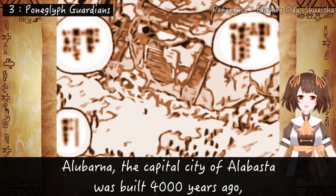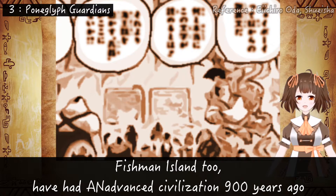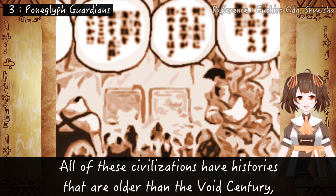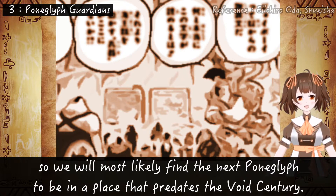Alubana, the capital of Alabasta, was built 4,000 years ago, and similarly Shandora, the ancient city in Jaya, and Zou both have history from over 1,000 years ago. Fishman Island too had an advanced civilization 900 years ago, judging from the interaction between Joy Boy and the Mermaid Princess. All of these civilizations have histories that are older than the Void Century, so we'll most likely find the next Poneglyph in a place that predates the Void Century.